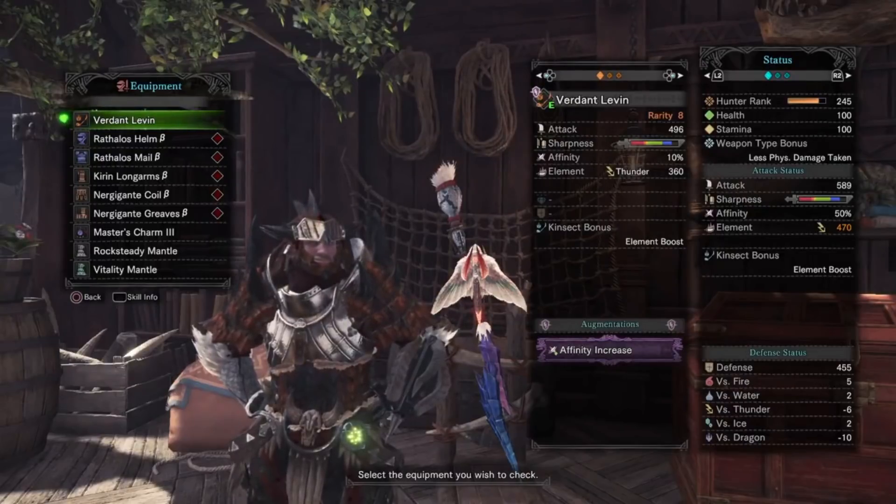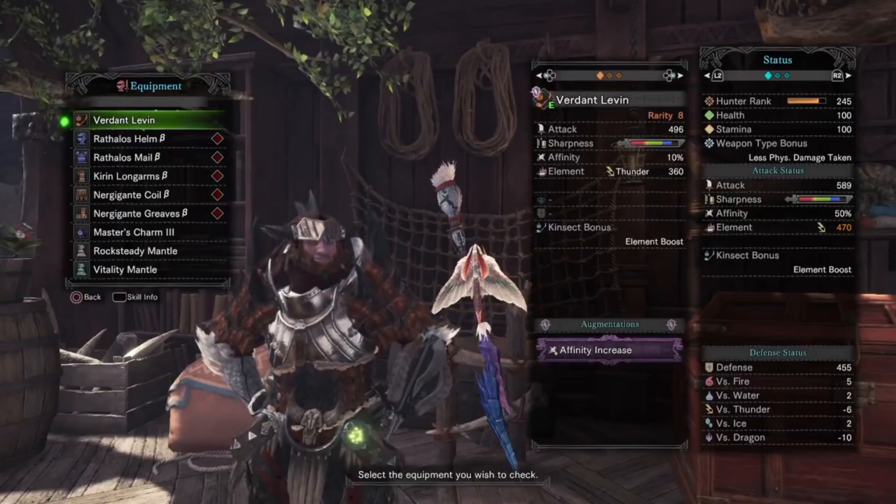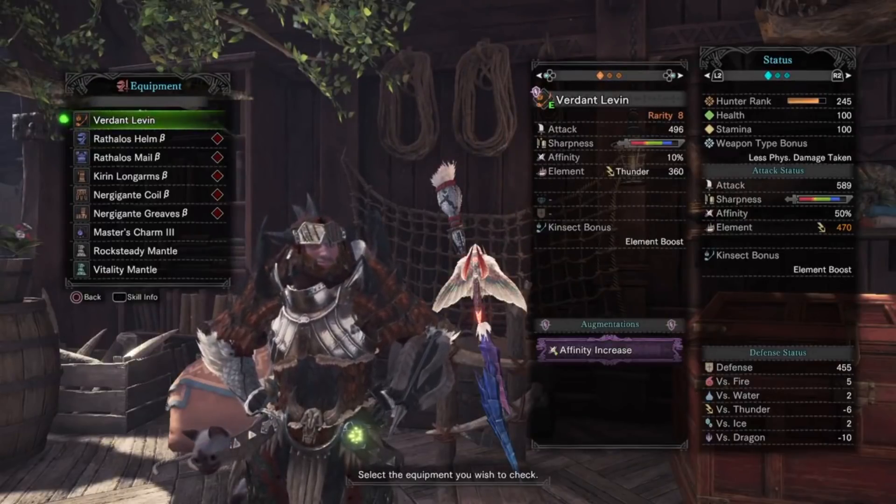We have the Rathlos Helm and Mail beta, Ciaran Longarms beta, Nergigante Coil and Greaves beta, as well as a Master 3 charm.